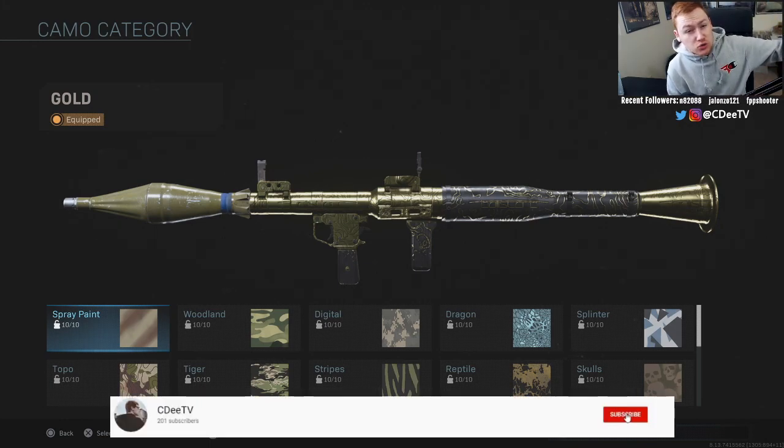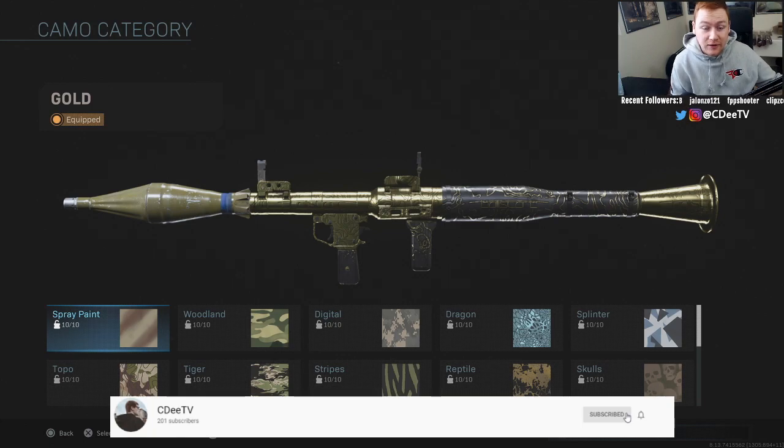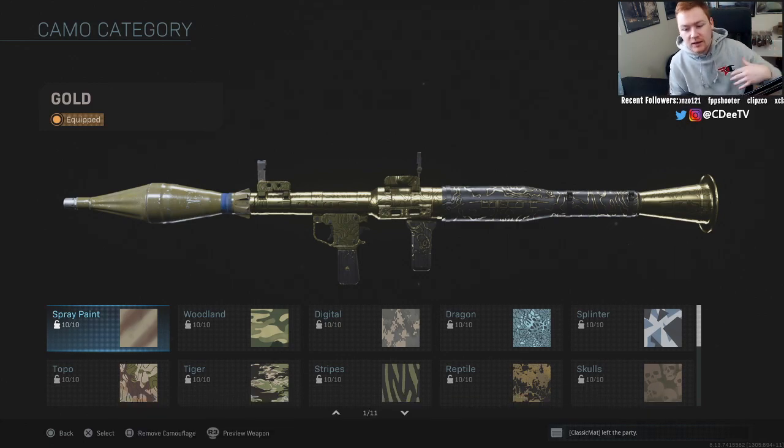In my previous video with the Strela, I said it is possible to shoot down a UAV and I had a clip of me doing it, but it is difficult. With the RPG, I'm going to say it's next to impossible to shoot down UAVs, which makes this a little bit tougher to get gold.